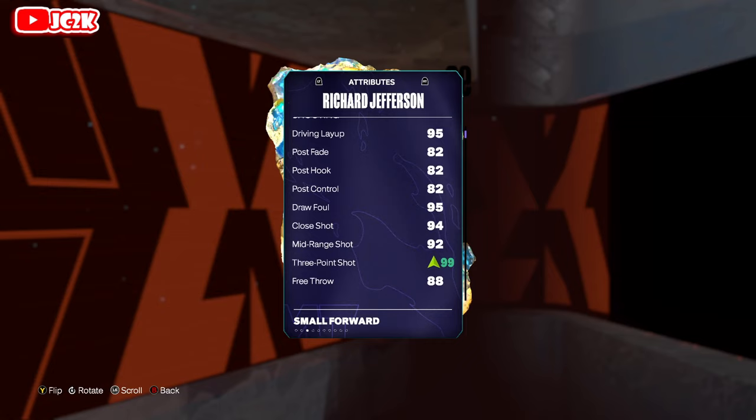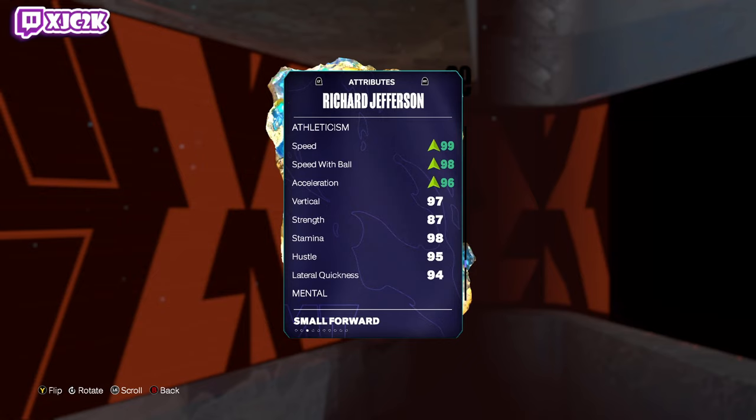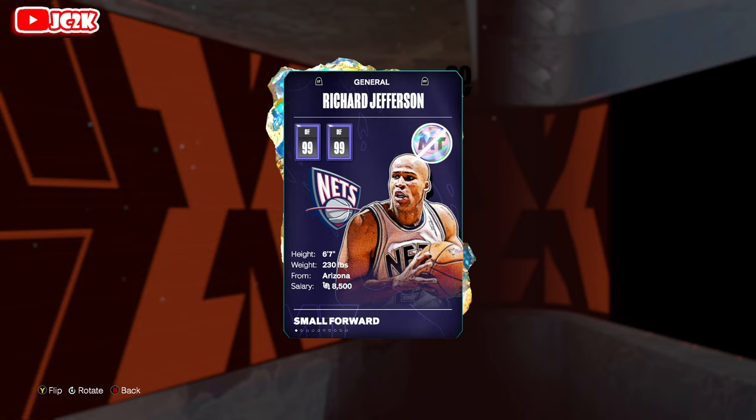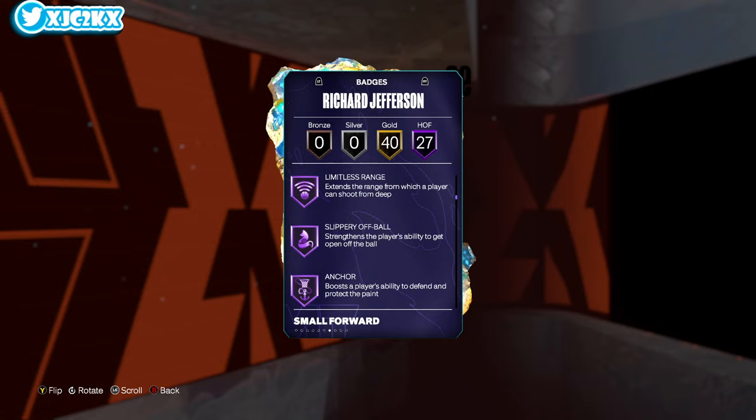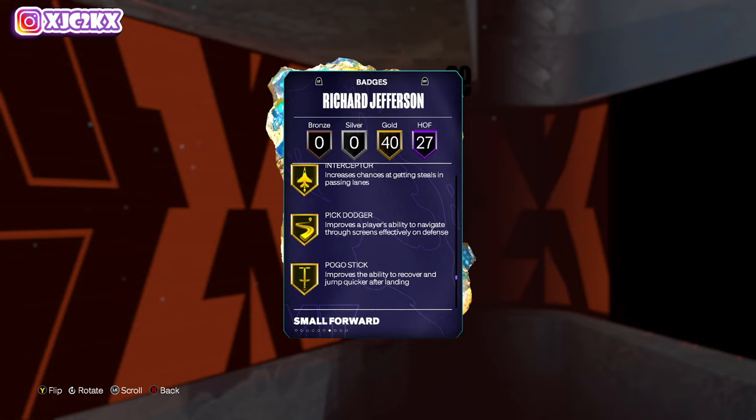RJ is 6'7, 99 on offense and defense: 95 driving layup, 94 close shot, 92 mid-range, 95 base 3-ball, 88 free throw, 88 driving dunk, 89 ball handle, 88 pass accuracy, 90 block, 90 interior, 92 steal, 94 perimeter. Speed, speed field, ball, and acceleration are all phenomenal — 97 vert, 98 lateral quickness. Badges include fast twitch, posterizer, agent 3, blinders, catch and shoot, claymore, dead eye, limitless range, anchor, challenger, clamps, glove, awful pest, post lockdown, precision dunker, blow by, speed booster.